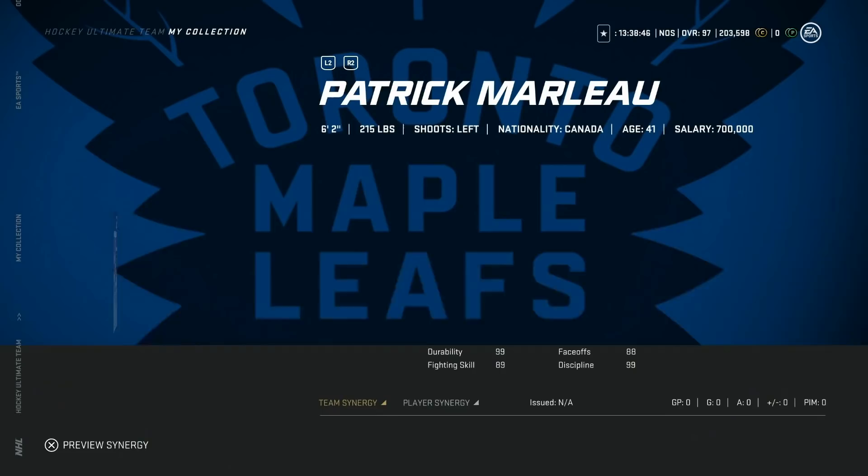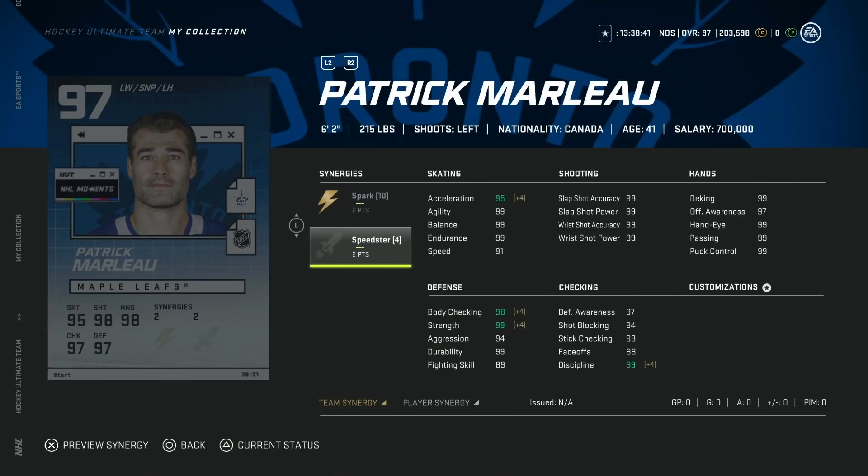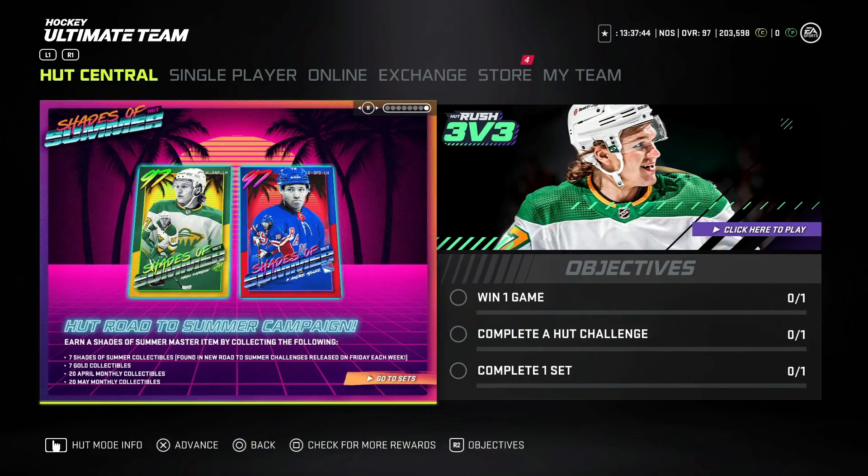The 97 overall Toronto Maple Leafs Patrick Marleau comes with two to Spark and two to Speedster. Speedster is slightly better than Howitzer for this card, making this arguably the stronger version. His speed hits 98 with everything else at 99 — a near-perfect end-game card. If you're choosing between the two, I'd probably take the Maple Leafs version in a perfect world, but either way this is a phenomenal card.